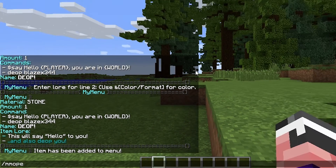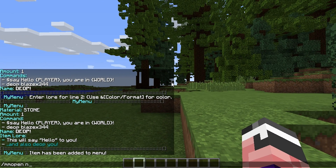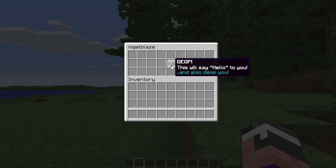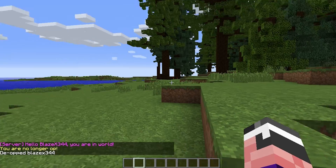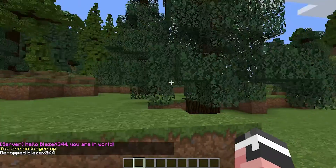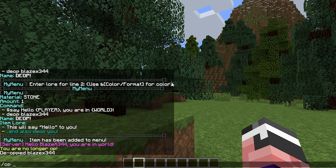Once we open up our menu with /mmopen NigelBlaze, you can see 'Diop' with the lore 'This will say hello to you' and 'And also Diop you.' Once I press it — boom! 'Hello Blazixx344, you are in world.' You are no longer op — deop'd Blazixx344. Oh no, I am not op anymore.